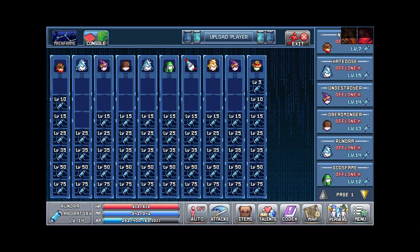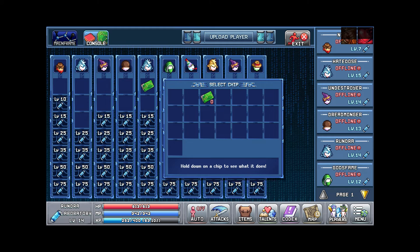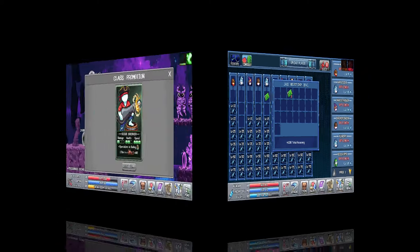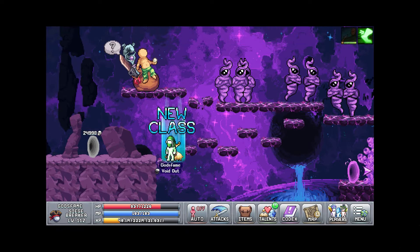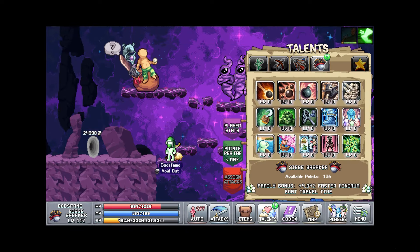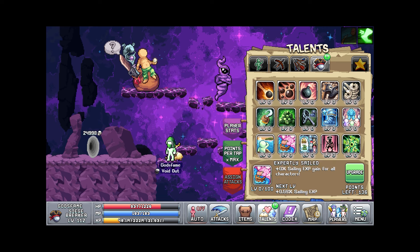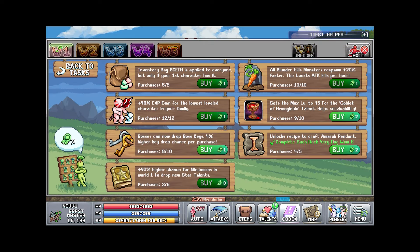I ended up buying my first chip, which I thought was defense but it's actually accuracy — so that's not too bad, it's pretty good. I still really need accuracy. Then I ended up getting my first Siege Breaker, which is important because now I can stack up chests and not waste them for sailing.